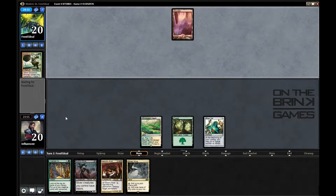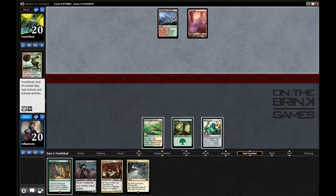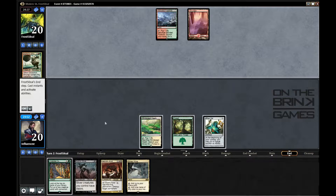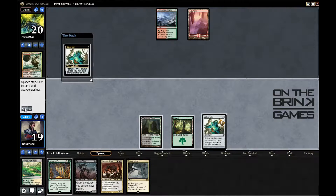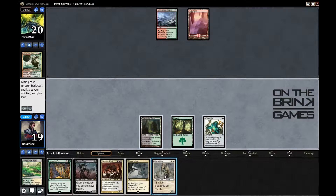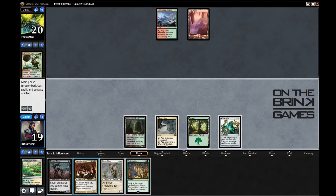Opponent plays something threatening — it looks like a combo deck that brings back creatures. There's a suspend card involved... Living End! That's the card I couldn't remember. Everyone knows what I'm playing against — besides me, because I obviously can't remember.